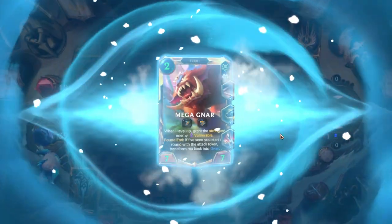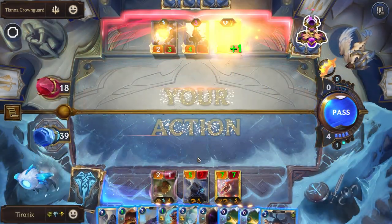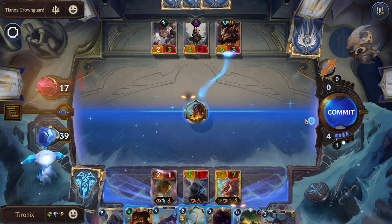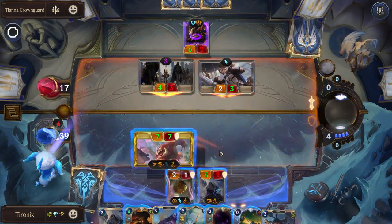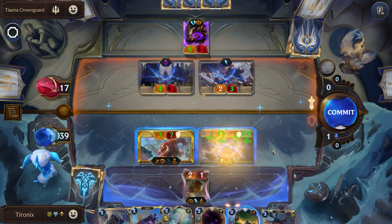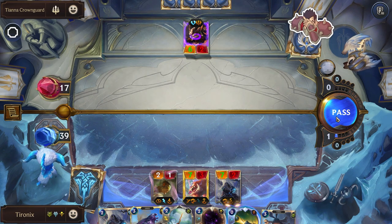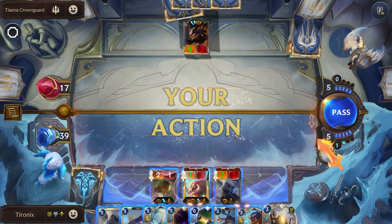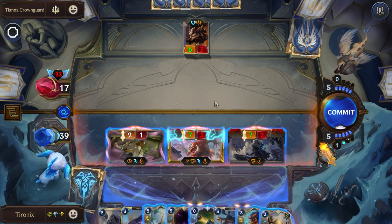Now we're just going to set up to win our next attack. Let's stun him so we can't get a Scout attack off. Let's get our one damage for the round for their Nexus. I'll block here and buff this unit up. With Gnar, you want all of your units to stay on the board so they can keep getting that stacking impact.